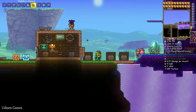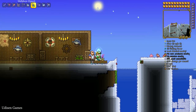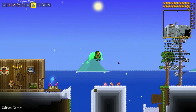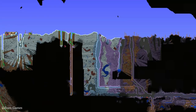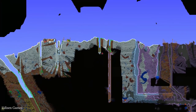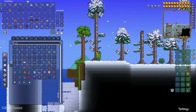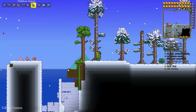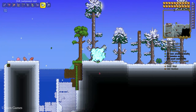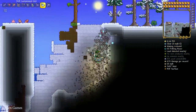Search your world for the required biome — for example, near the ocean or underground. You must find any type of lake with at least 200 blocks of water inside. You can always use an Infinite Water Bucket to manually create any type of lake in any place you want, which saves a lot of time.